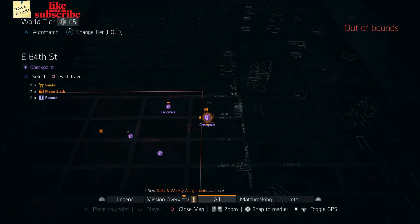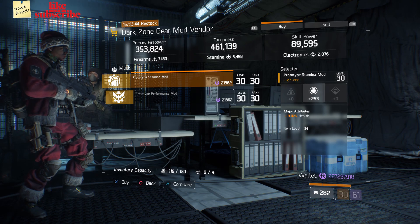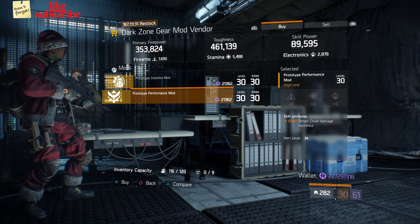For our next gear items, you want to head over to East 64th Street Checkpoint. Here the Dark Zone Gear Mod Vendor has a Prototype Stamina Mod with 253 Stamina and 3,026 Health. Also here we got a Prototype Performance Mod with 2.50% Smart Cover Damage Resilience.